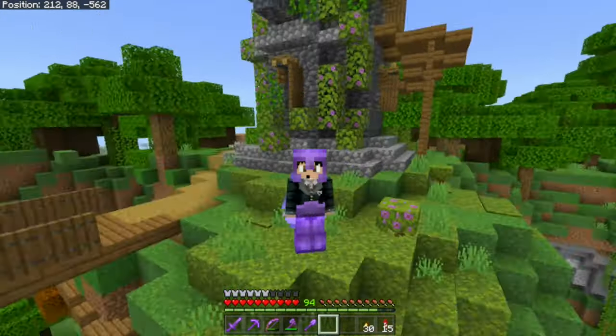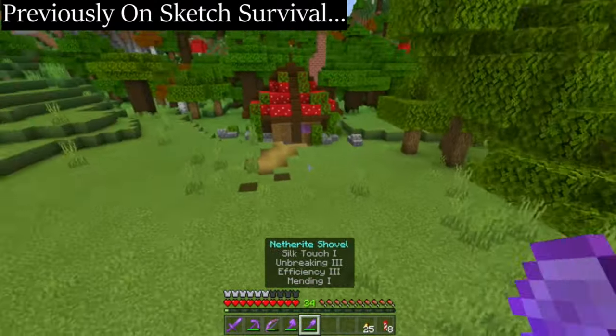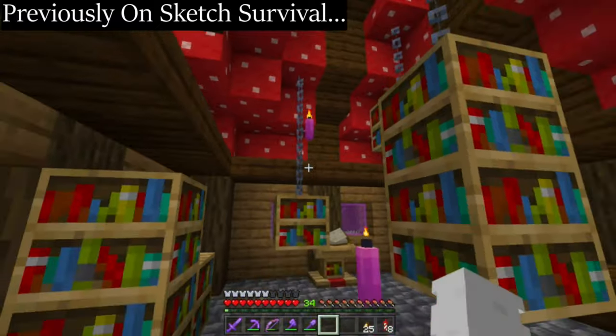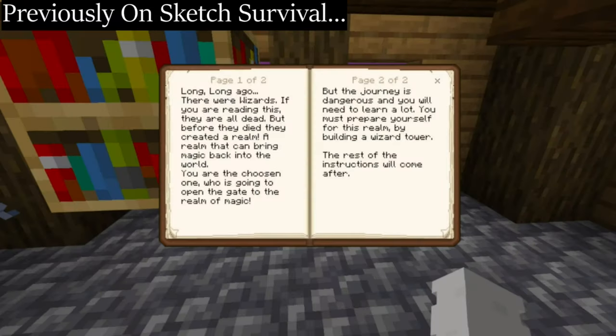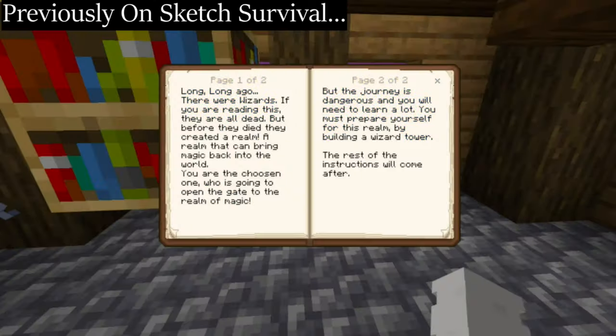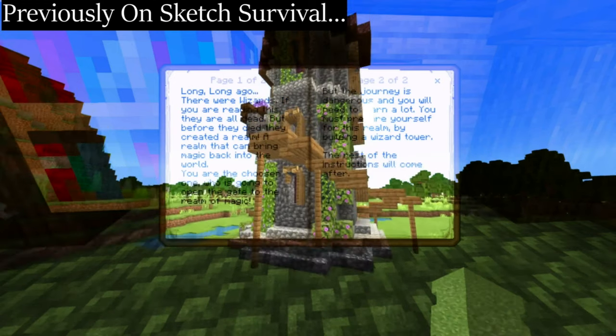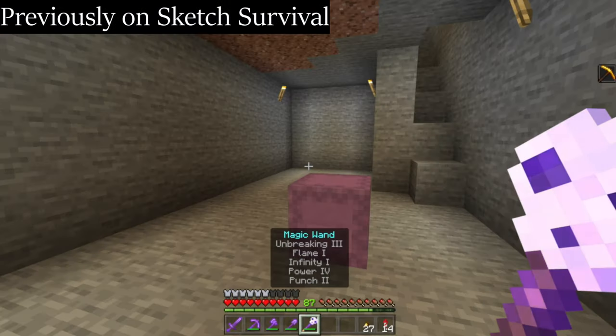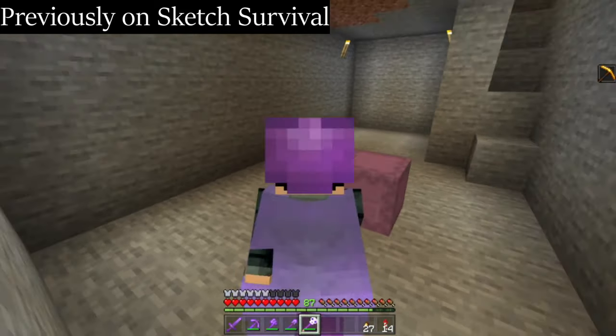Previously on Sketch Survival: what is this, I've never seen this before. There are some floating candles. Long long ago there were wizards — if you're reading this, they're all dead. But before they died they created a realm, a realm that can bring magic back into the world. You must prepare yourself for this realm by building a wizard tower.